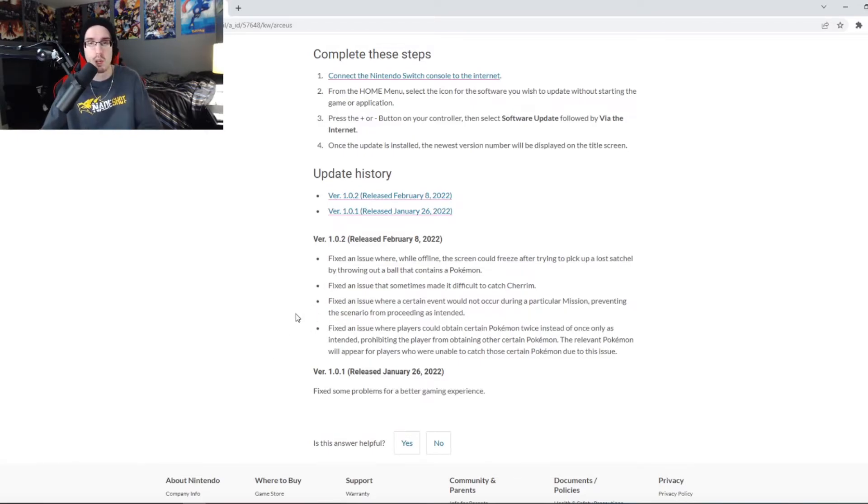Overall this is a great gameplay update for the first or second week of the game being out — give them a round of applause. The next update will probably be version 1.0.3 around the end of February, likely around Pokémon Day, when Pokémon HOME compatibility for Arceus and Brilliant Diamond and Shining Pearl will probably be implemented. That's the long-awaited update everyone's been asking for. For now, version 1.0.2 covers a lot of the key early issues.